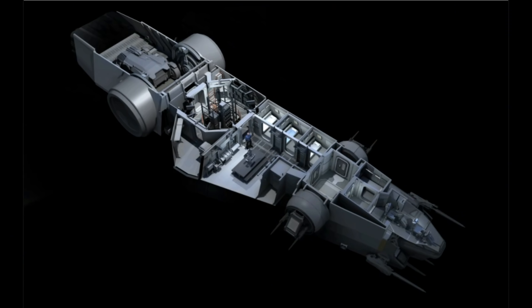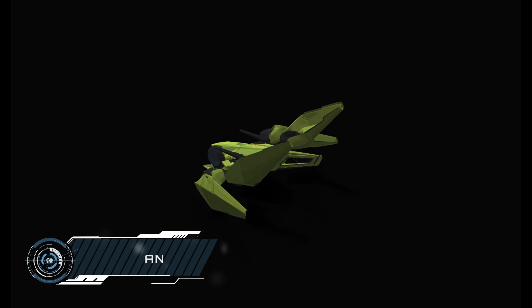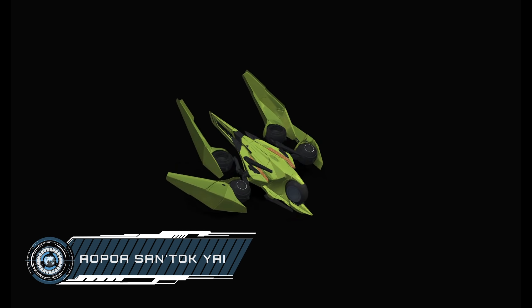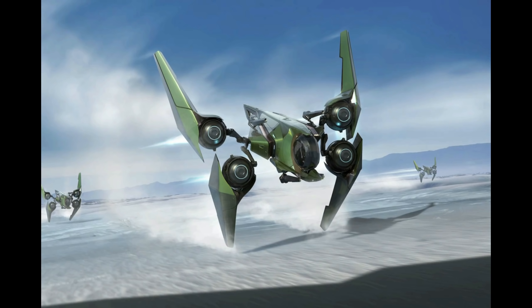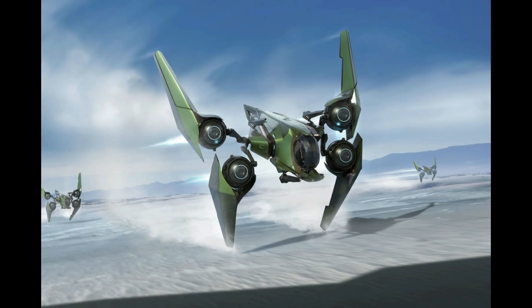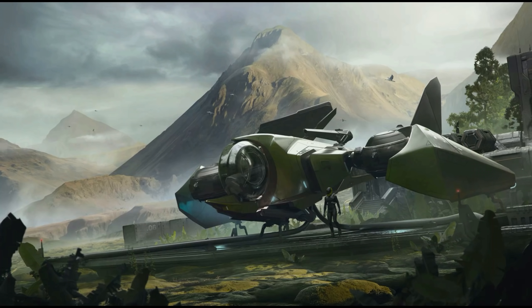Aegis's entry-level repair, refuel and rearm ship, the Vulcan, is up next. This ship is designed for frontline logistical support, with a much smaller profile than some of the larger support ships like the Starfarers or Crucibles. However, you'll have to make a choice about what services you're looking to provide, so while it's going to be capable of all of these tasks, you'll have to spec it out to offer just one service at a time.